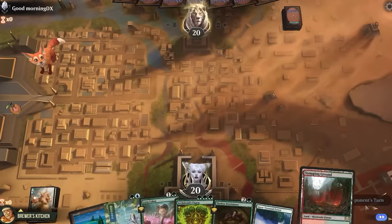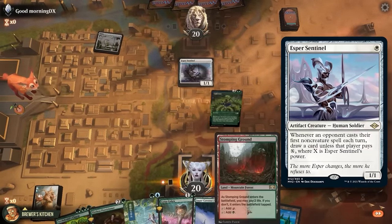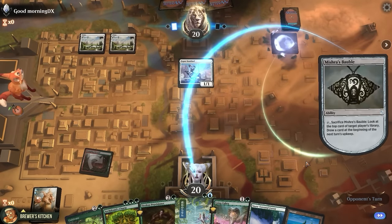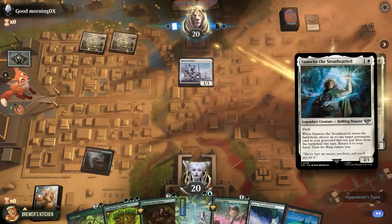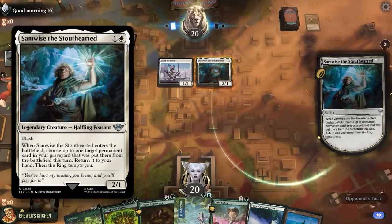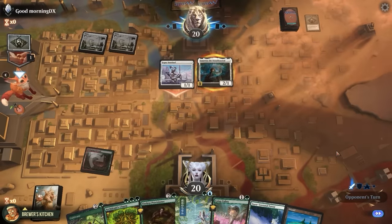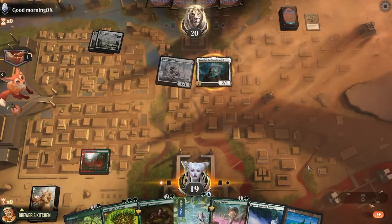Game number one, on the draw. Opponent takes a mulligan, plays land and an Esper Sentinel that might actually draw some cards against us. Let's just play a Stomping Ground tapped and pass. Opponent plays Mishra's Bauble, sacrifices it to look at the top card of our library and draw a card in the next upkeep. Then a Semper is the Stout Heart — when it enters they return a permanent from their graveyard put there this turn to their hand. Oh, that's actually pretty neat with the Bauble. They crack it to get another card draw trigger, swing in for one with the Sentinel, pass the turn, and now in our upkeep they draw two cards. That's pretty cool actually.